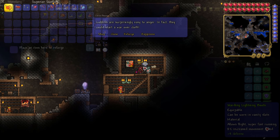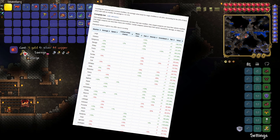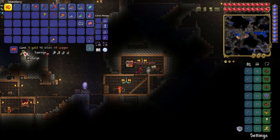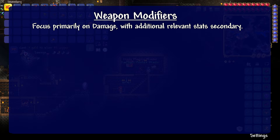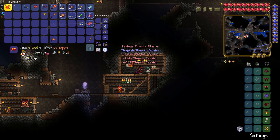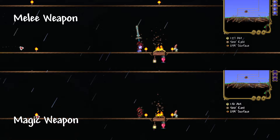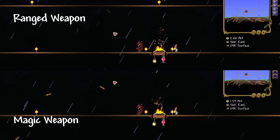For weapon modifiers, things get much more complicated, as there are a vast number of possible mods that can adjust different individual stats, or even various combinations of multiple stats, and the values can be good or bad. In general, the primary focus of your weapon mods needs to be damage output, so always be on the lookout for a high damage increase, which in most cases will be 15% max. But additional factors like critical strike chance, speed, knockback, or for ranged weapons velocity can also be nice, and for magic weapons mana reduction can also be important. If you're ever in doubt as to whether a weapon deals melee, ranged, magic, or summon damage, just look at its tooltip and it will tell you.